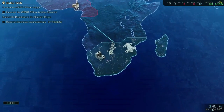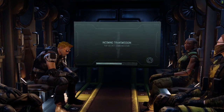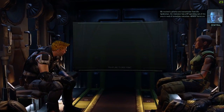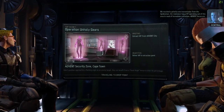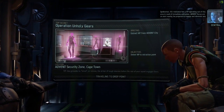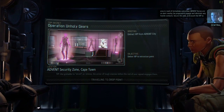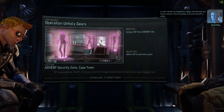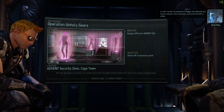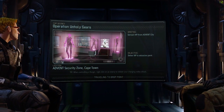Sky Ranger deployed. We're in the pipe, 5x5. The resistance has a VIP operating out of this area in need of immediate extraction. The Advent forces are on alert nearby. Be prepared to engage and eliminate any hostile contacts. Secure the area and escort the VIP to safety.